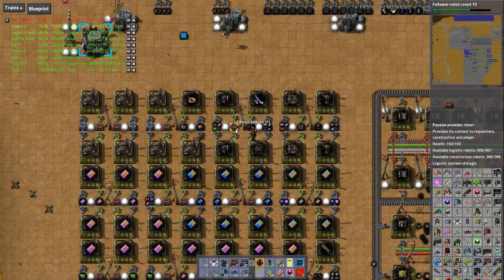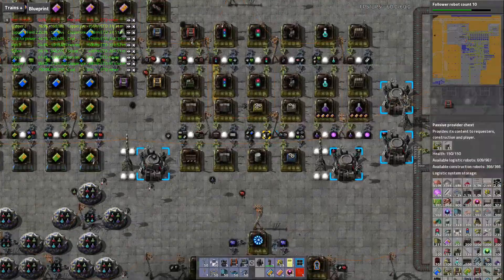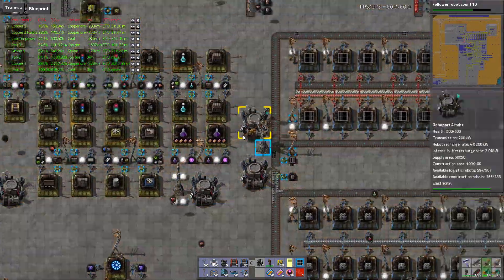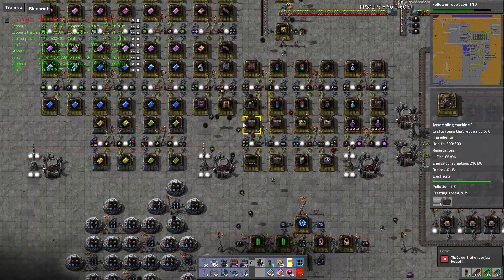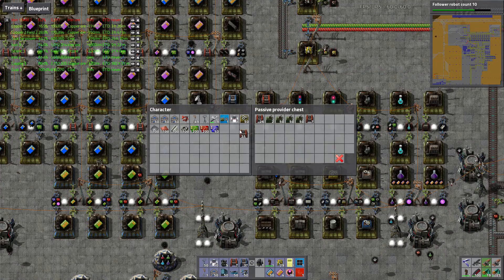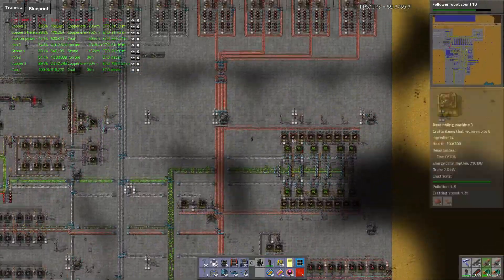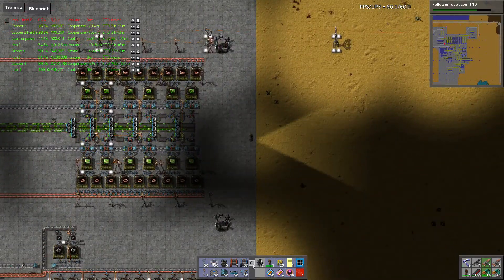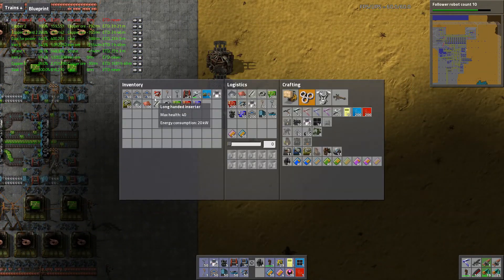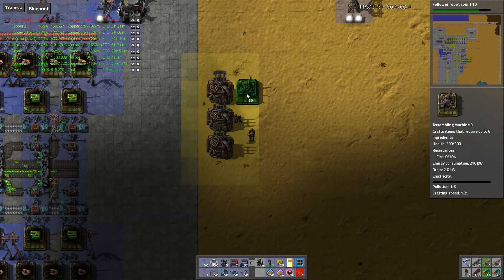I don't have many — I have like seven right now — but that should be fine for now because I want to make a blueprint out of it. Let's get all 50 of them eventually. I want to have passive providers with me because I like this kind of system, but it's not the greatest, so we're going to work on that. I want to speed things up using beacons. I want a one-to-one ratio.